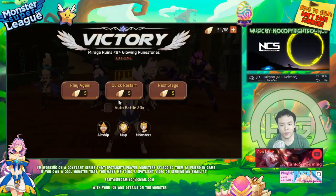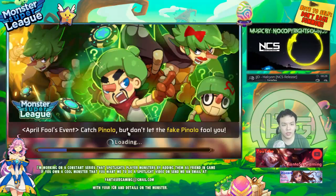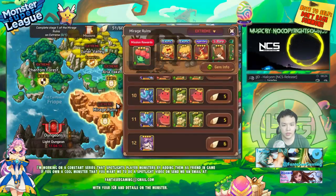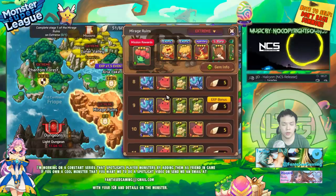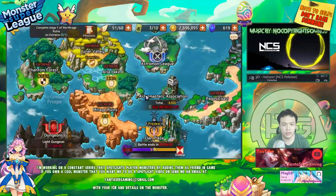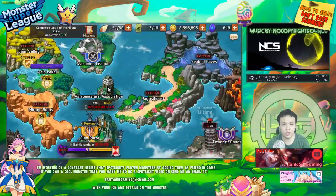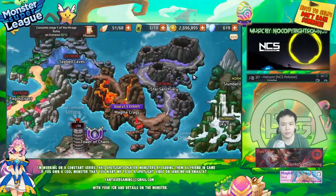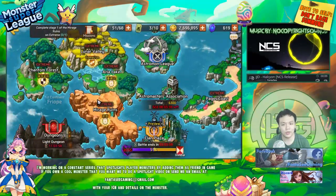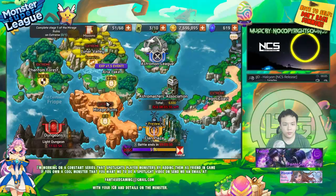I don't really use monsters that have elemental advantage because my monsters are strong enough to kill everything in one hit. Since they're dark, dark is elementally neutral against everything, so I don't need to switch my team around no matter which map I'm farming on — I can always use the same team. That's pretty much it for farming.